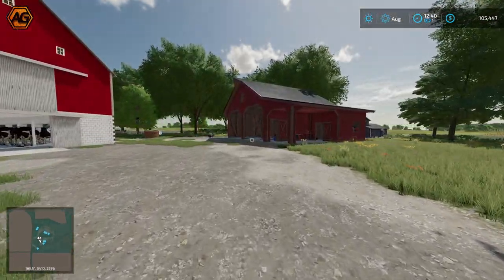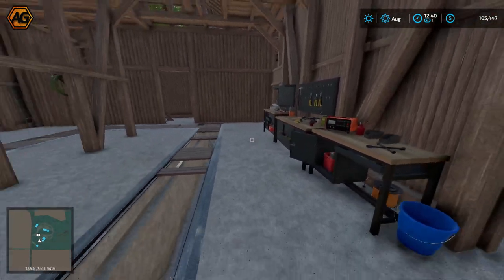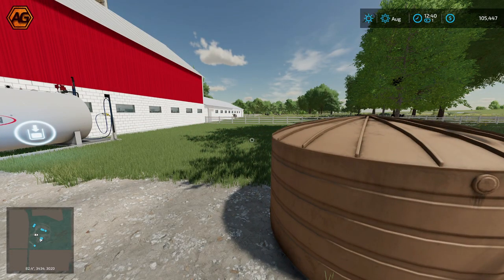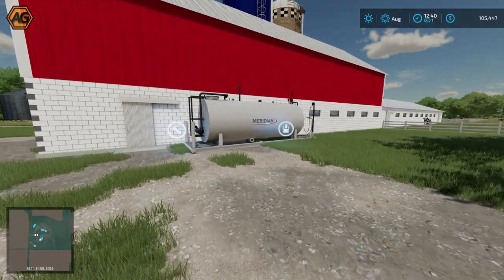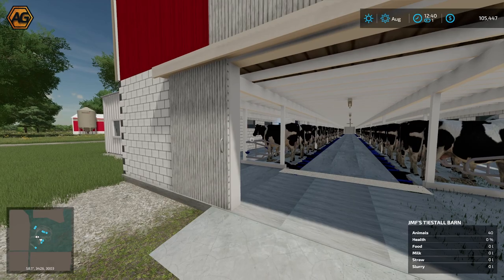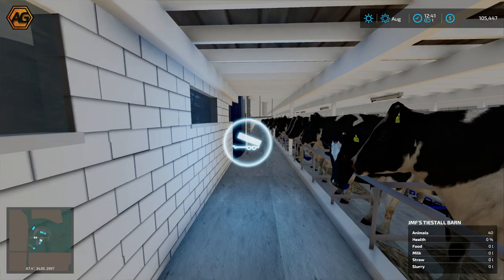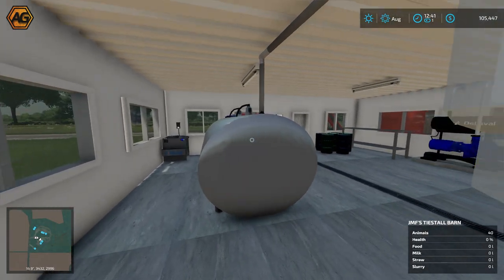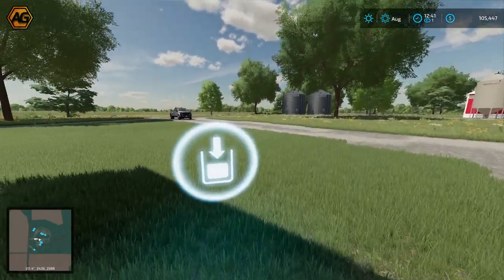First building on the right you'll recognize as the workshop shed from Elm Creek — a couple of pits in the center, no workshop trigger, but space for storage and decoration. There's another pressure washer here — Camille must know me well. For the animals, there are cows moving around in the field, a water trigger for refilling, and a diesel tank. This is JMF's tie stall barn, a placeable you can get separately. It has open doors to walk through, cows inside, a trigger for TMR mixes.